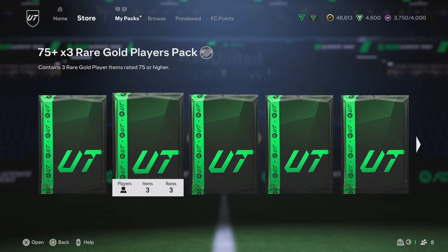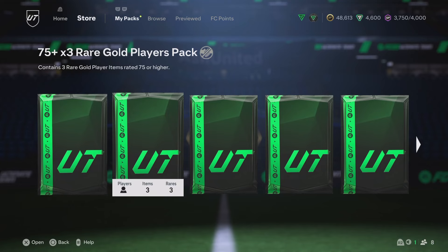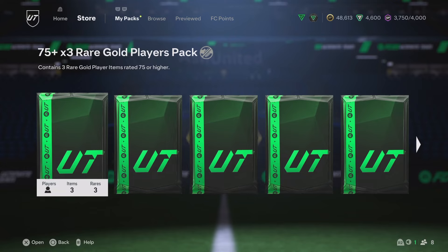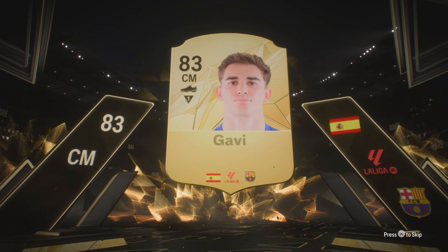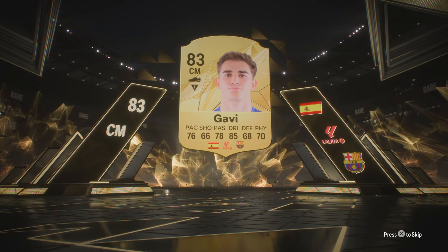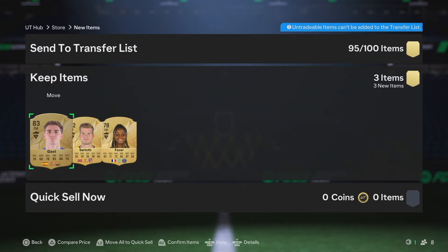Okay, I think they've started doing it now where the lowest rated pack comes first, which is actually real nice. We like that. We got the 75x3s — we have two of these — then a 78x3 and an 80x3. Some real decent packs to open. Let's get something crazy out of these. 75x3 — is it a walkout? I think it's a walkout. Gavi! Still decent, very good for the club, good for some SBC fodder.